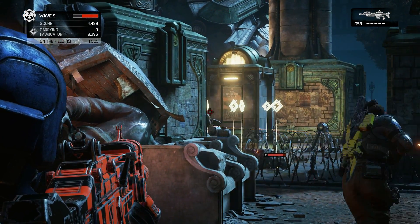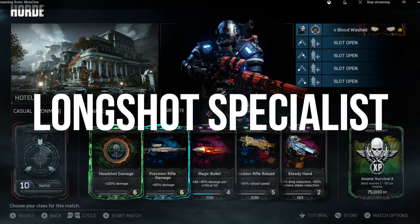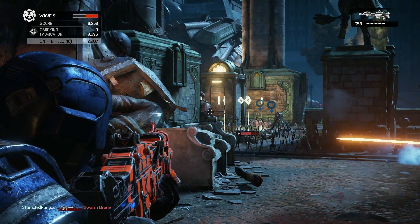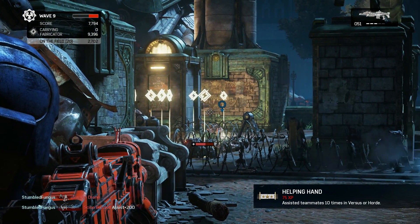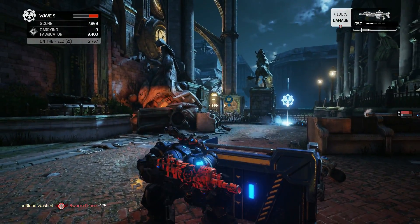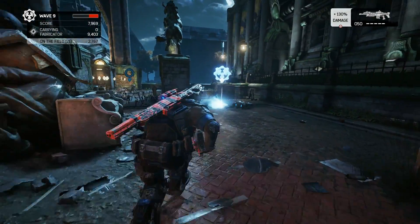Gears of War 4 Rise of the Horde Sniper Build number four: For the Longshot. Skill one: Precision Rifle Damage. Skill two: Headshot Damage. Skill three: Magic Bullet. Skill four: Precision Rifle Reload — this will dramatically shorten the Longshot's reload time, effectively doubling your fire rate. Skill five: Steady Hands, which is important on any difficulty because camera shake really affects the Longshot, especially when you're scoped in.